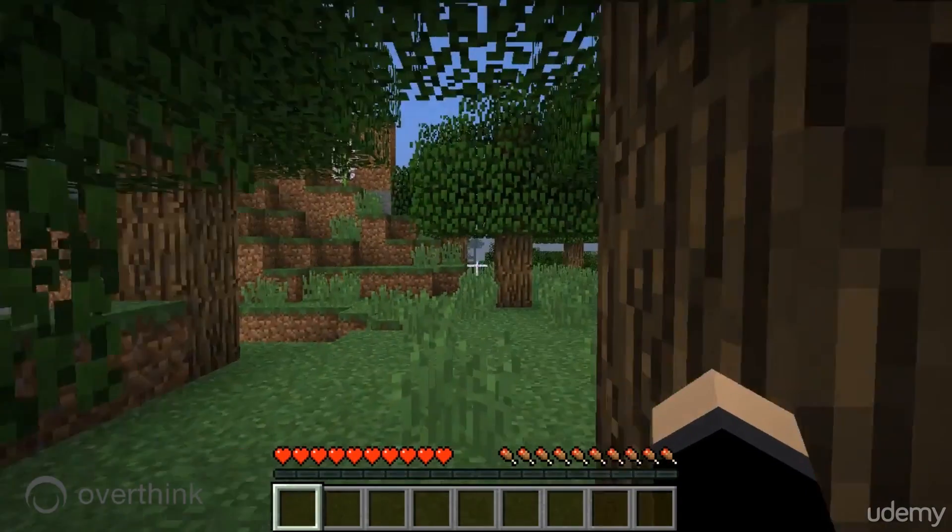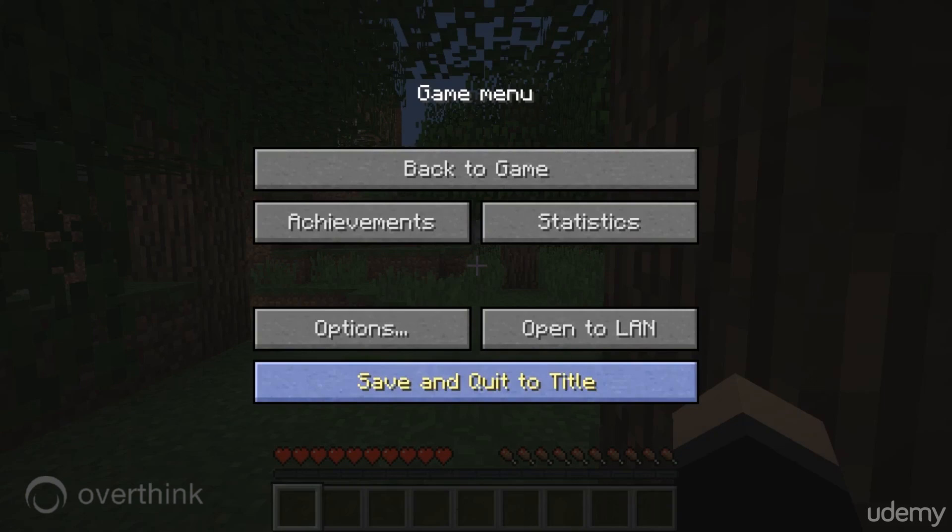So now we have a new world built. It's brand new — we haven't done anything to it. We're going to cancel out of this with escape and hit save.